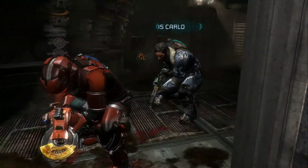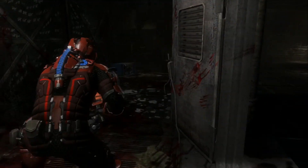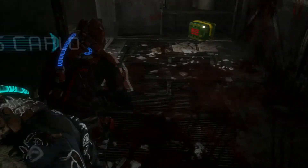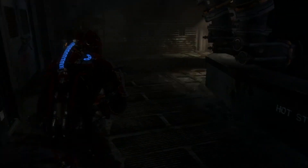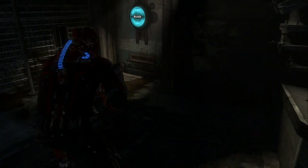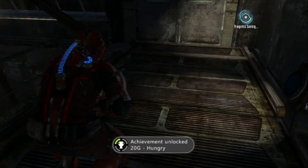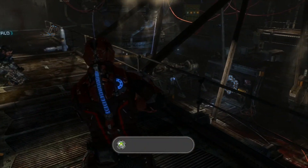Just to let you know, you are close to getting the achievement. Move towards the door and you should get your achievement. Thank you for watching CE Gaming — Cynical Cloud and Chaos Carlo out.